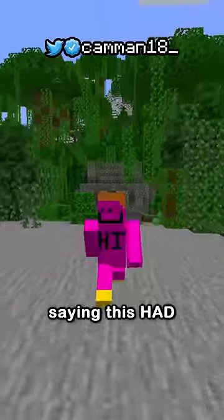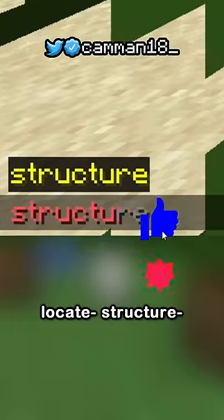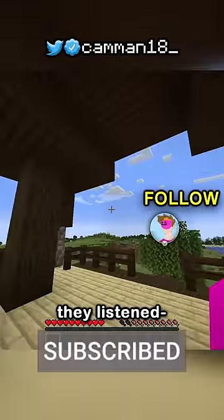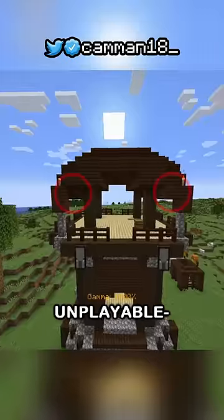Well, I ended the video by saying this had to be fixed by 1.19, so let's see if it's fixed. Locate structure, pillager outpost. Now, please tell me they listened— No! It's literally unplayable!